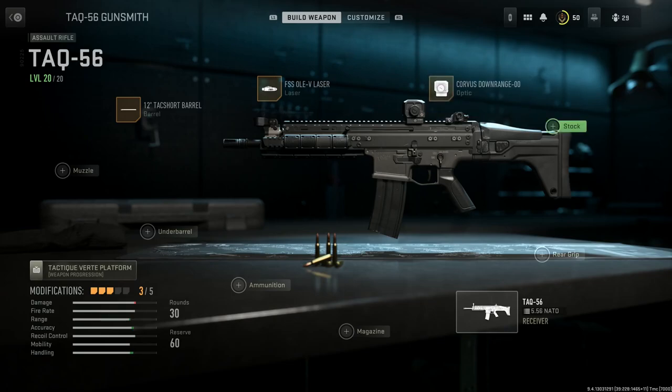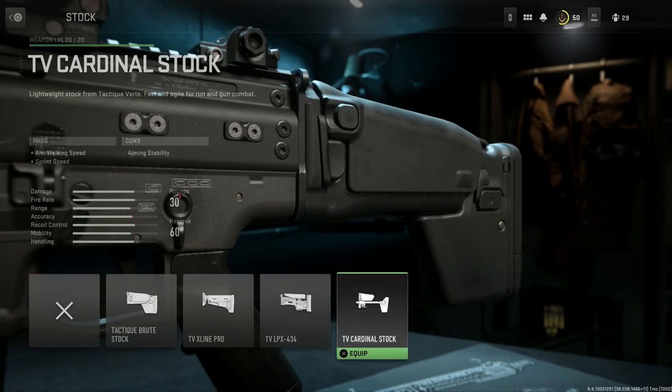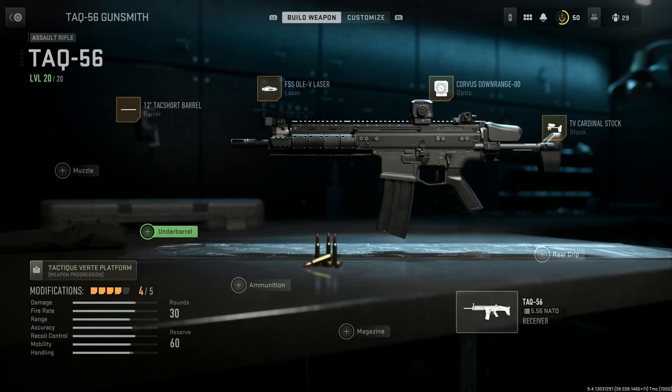For the stock option, you could use the base stock, but I'm going to go with a nice medium between the SCAR Light CQC and the SCAR Light PDW — a variation that was a prototype and never came to fruition. We're going with the TV Cardinal stock. The pros are aim walking speed and sprint speed; cons are aiming stability. This is the telescopic buttstock — we'll go ahead and select that.